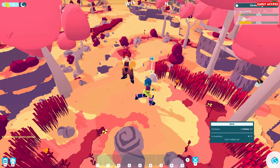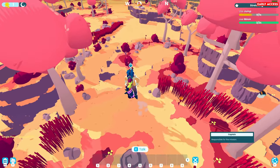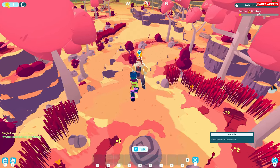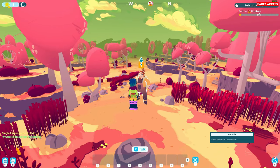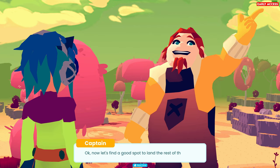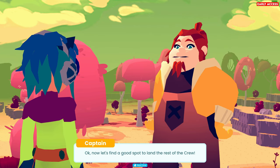All right. You're going to get me to move around and stuff? Use move, use jump - all the normal shenanigans. Talk to the captain. Friendly? How may I help you? Now let's find a good spot to land the rest of the crew.